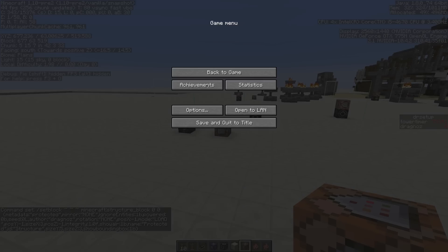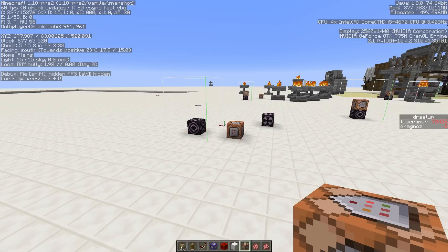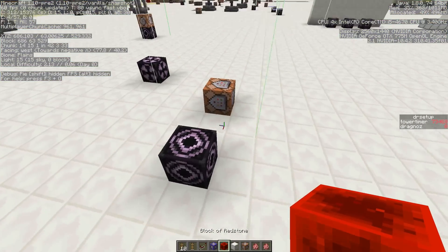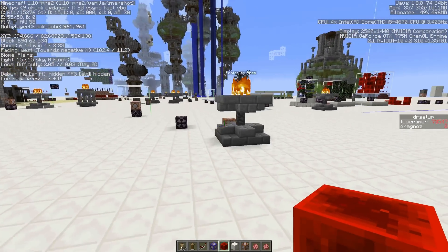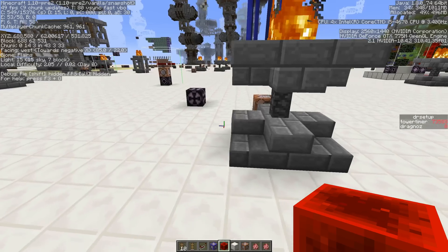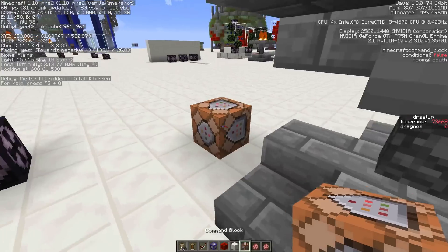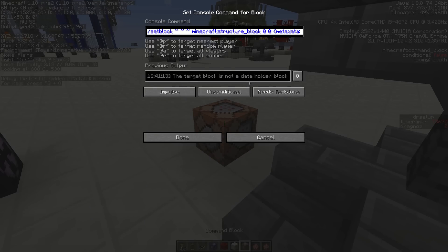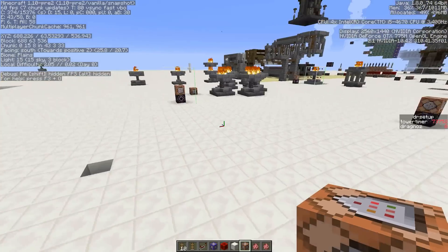Now we're going to grab a redstone block and place it on top of the structure block. And there we go. Remember when I said the load needs to be zero — that's so we can do this. We now have the code we need to actually set the block.